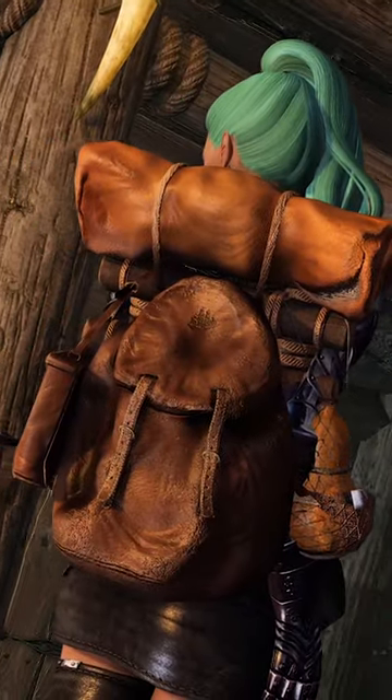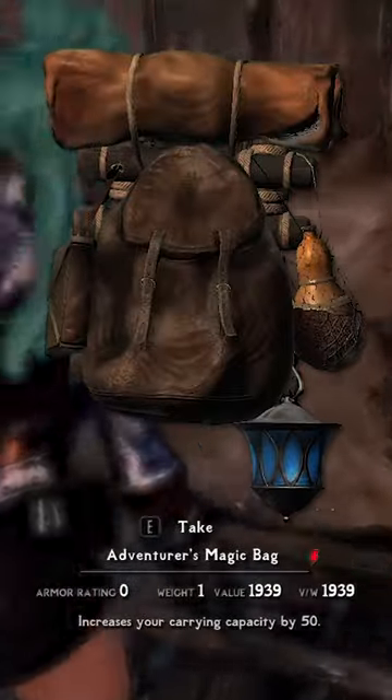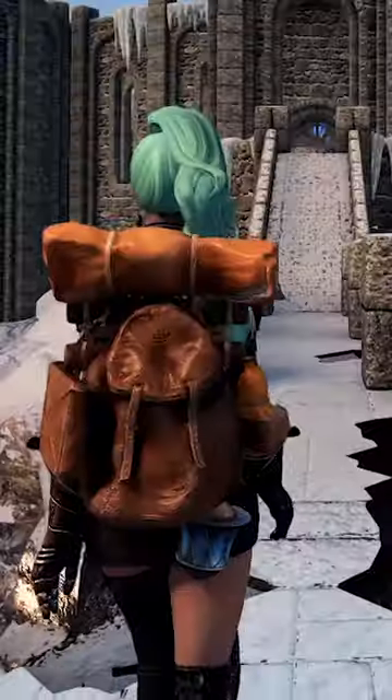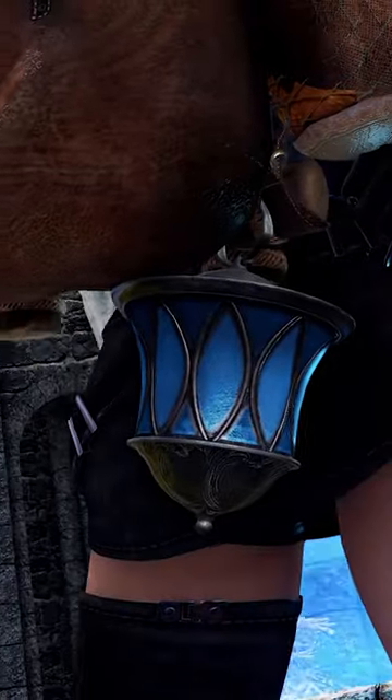This stunning backpack comes in 2K and 4K. It's easily crafted or purchased once installed. Did I mention it's also been updated to include HDT physics? These backpacks also come with handy dandy little lanterns on the side in various different colours.